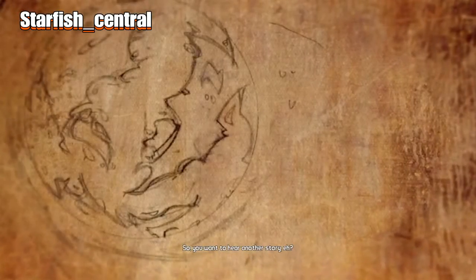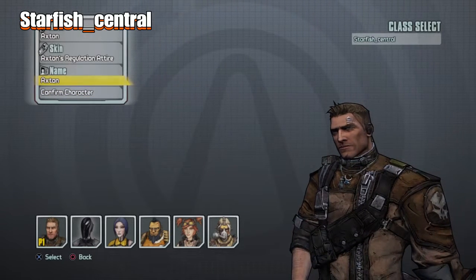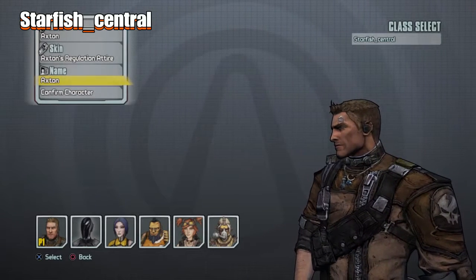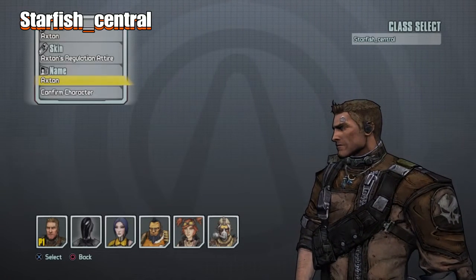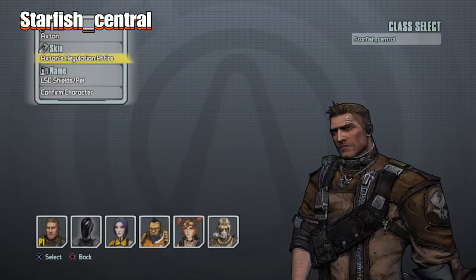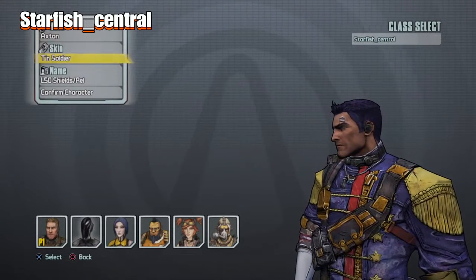So let's rename it — this is going to be a storage character, so it's going to be a level 50 shields and relics. I usually change the outfit to one I wouldn't normally use for these storage characters. It's going to be that Tin Soldier skin.